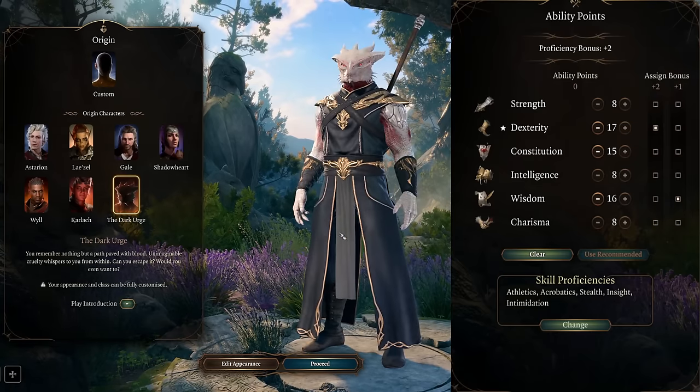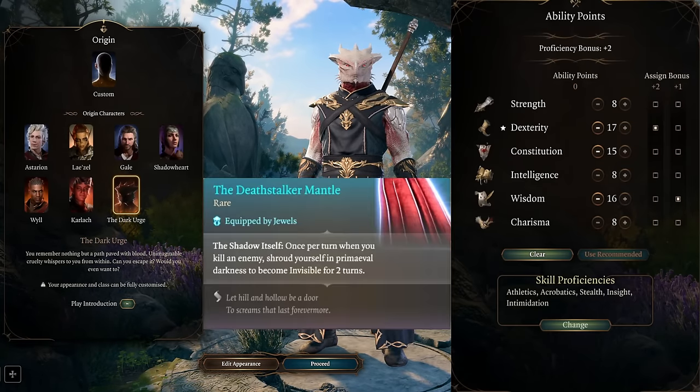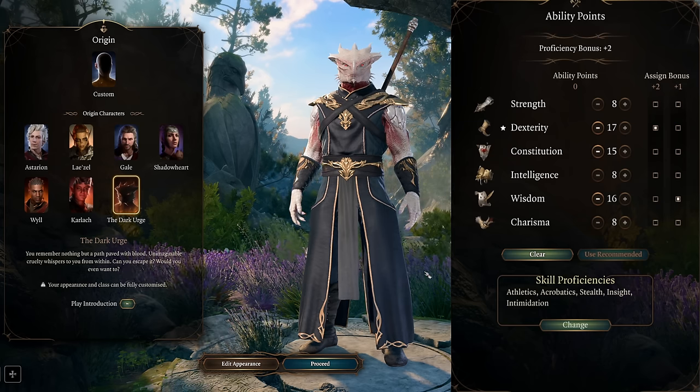Another very solid option is to be the Dark Urge. The Dark Urge will actually have a unique cape you can get in game that will allow you to go invisible once per turn after killing an enemy. With the way this build works, this is extremely powerful and extremely game breaking.